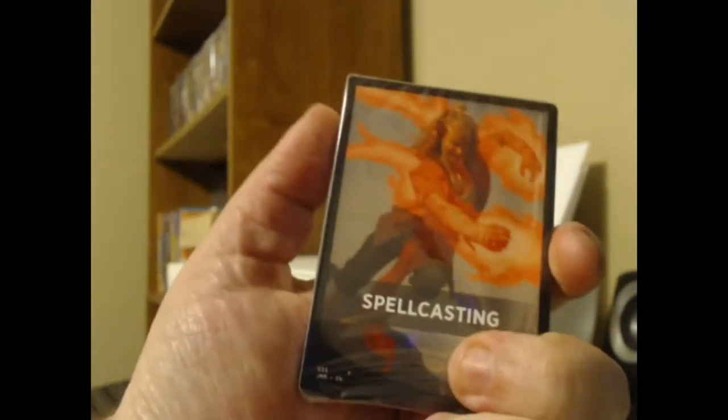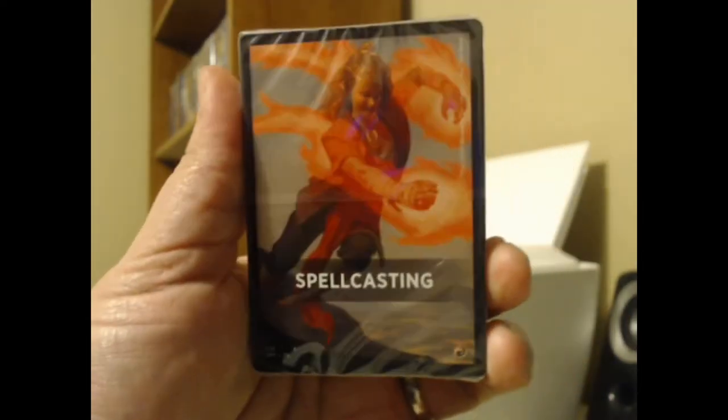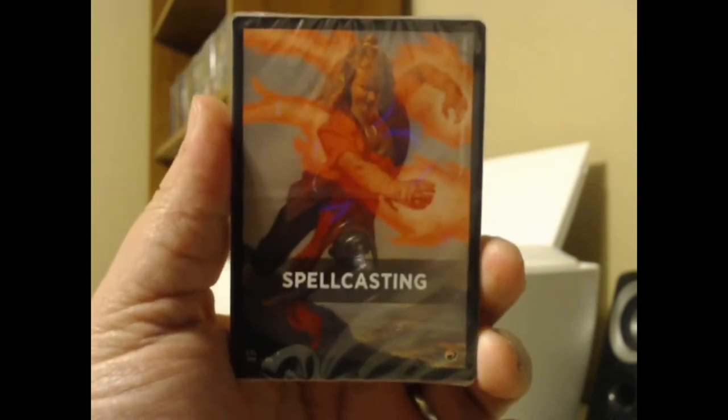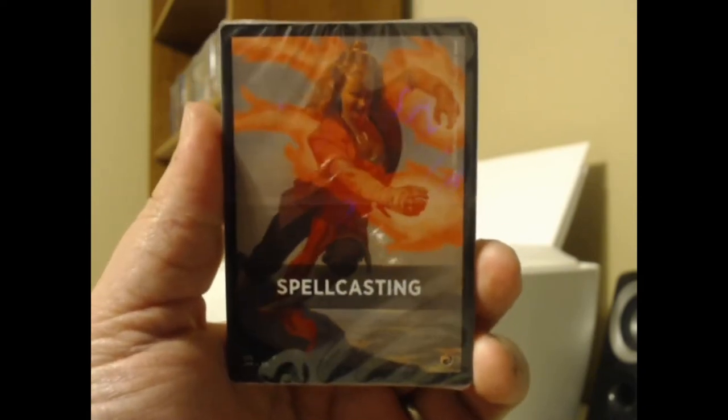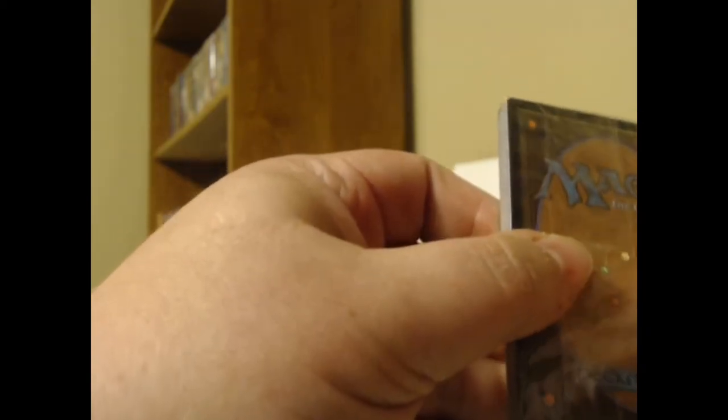Today's Jumpstart pack is going to give us Spellcasting, which is — well, it's red. That's odd... I don't think I've seen this one yet. I know the art on the front — this is Kinetic Augur from Core 21, but I don't know what that means in terms of the rare. Spellcasting is not one I've encountered yet, and not one of the more exciting themes, I don't think. But we'll see what it gives us.